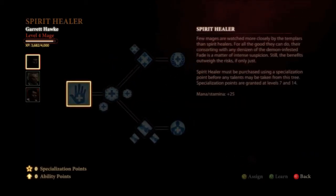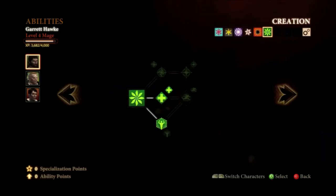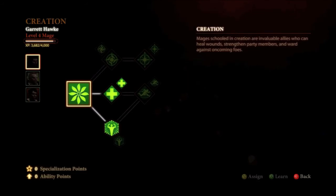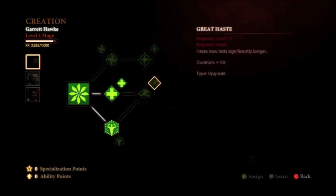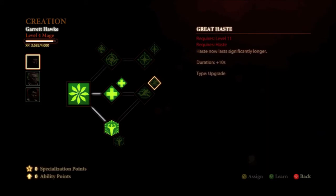Now we're going to go back over again to Spirit Healer and grab Group Heal, which restores the health of all your allies by 30% — very nice, okay cooldown, and kind of okay mana too. Now we're going to go back once again over to Creation and upgrade Haste at level 13, which doubles the amount of duration that it lasts — very nice upgrade for that.